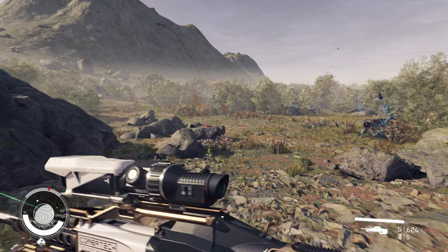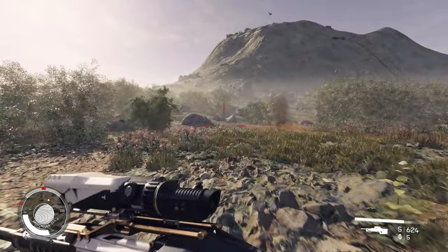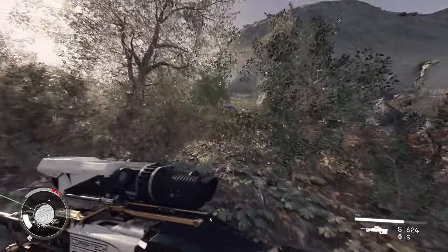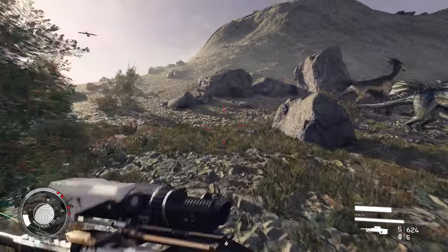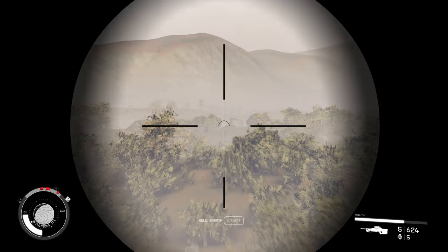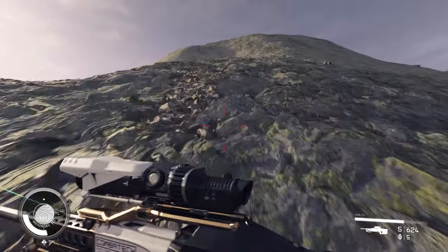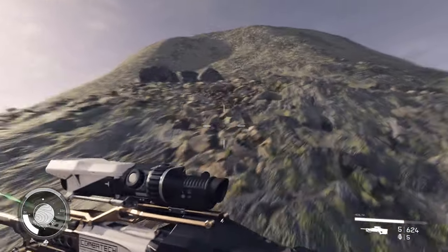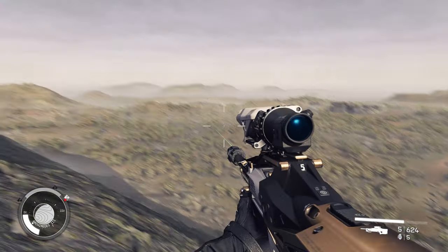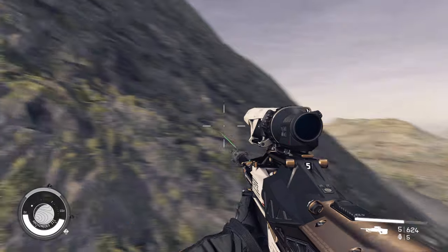We're going to run up this mountain to show you where the lake is. This is the mountain you want to head up. I just want to get high enough to show you where the island is — we would be running into that area over there. We're starting to see the island — you can see there's some water in there and there's the island. There's our landing site and there's our island, so we'll just run a bit further.